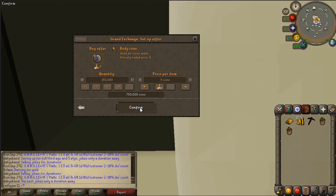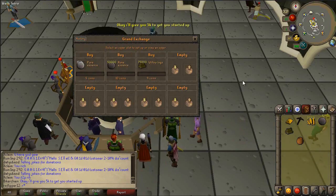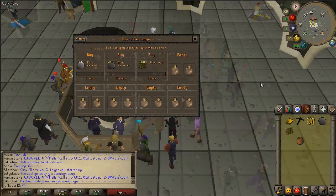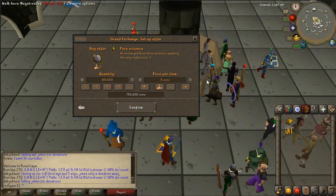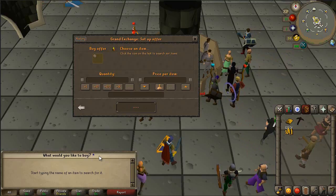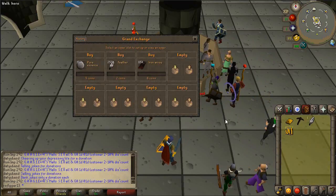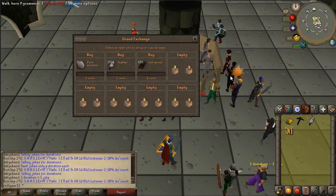Last up on the first account we'll try 150k body runes — there are actually six, interesting. Account two gets pure essence, rune essence, and Willow Log. I'll only buy rune essence and Willow Logs on these accounts, but pure essence I'll buy on every single account after this. I've realized that 1 million gold per account is definitely not enough, but as I make accounts and profit, I'm hoping to work up to 2 million per account as passable or 3 million ideally. Account 13 — the third new one — gets pure essence, feathers, and iron arrows.